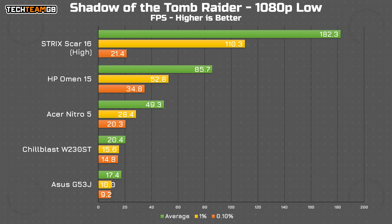As for Shadow of the Tomb Raider, it's actually a considerable bit ahead of the Nitro 5's RX 560 at 86 FPS versus 49 FPS average, although the Scar still runs ahead on the highest preset versus the lowest for the rest of them. Even the 1% lows are actually higher than the average on the 2060, but as I've said in these videos, this isn't exactly a fair fight — it's just a point of comparison.